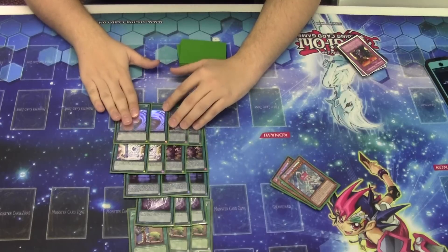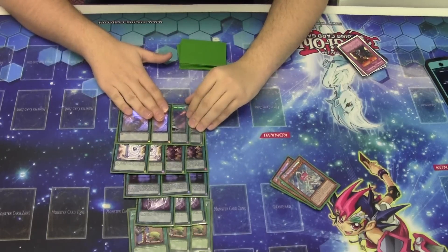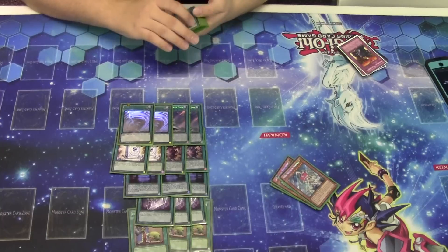On that note, 2 Mystical Space Typhoons. A card we could very easily play 3 of, but with the inclusion of Upstart Goblin and Reckless Greed in my list, I didn't want to play 3 and brick on multiple Typhoons when I was looking for business. So I chose to stick with 2 of them.